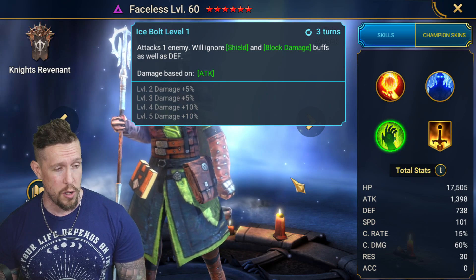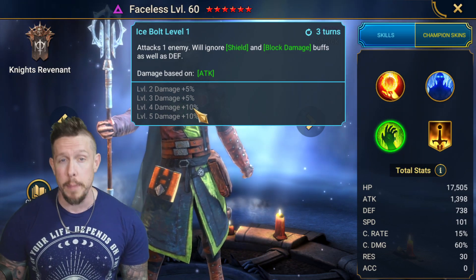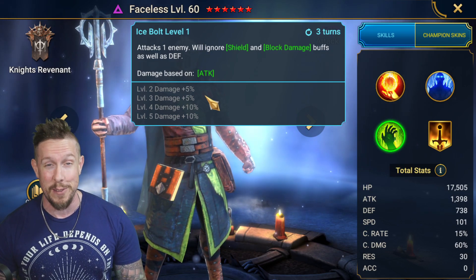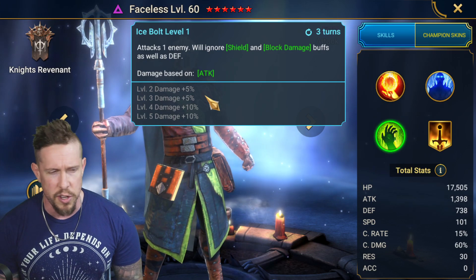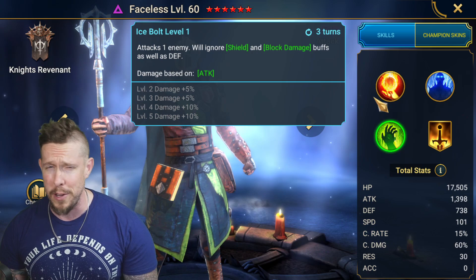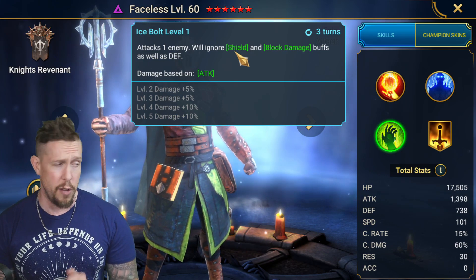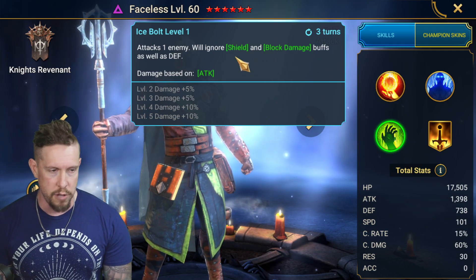Really it's all about Ice Bolt when we talk about what makes Faceless special. It attacks one enemy on a three-turn cooldown — you can book it for more damage. Ice Bolt ignores shield and block damage, making him a great counter to Helicath, who is everywhere in the arena with that big shield on his A2 and block damage on his A3. It's also a great counter to champions like Valkyrie with big shields.